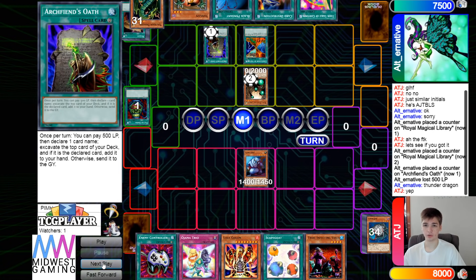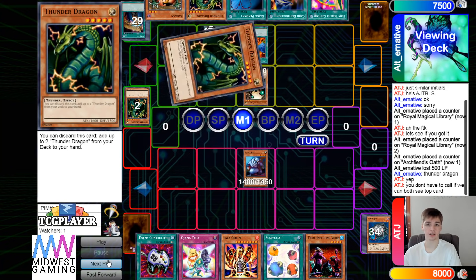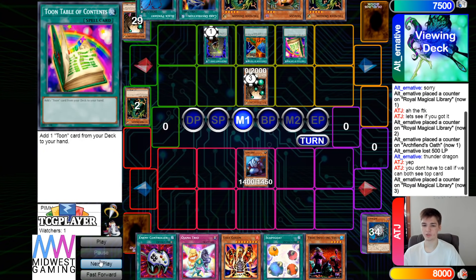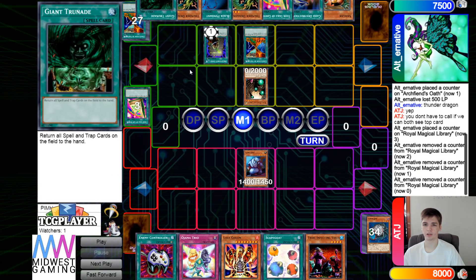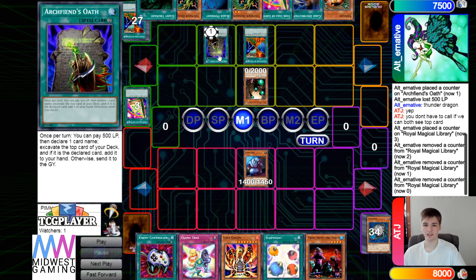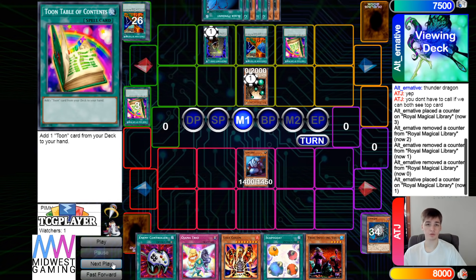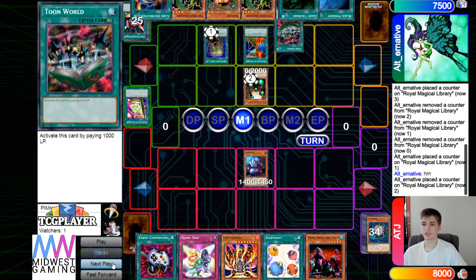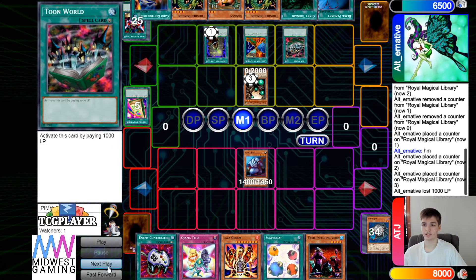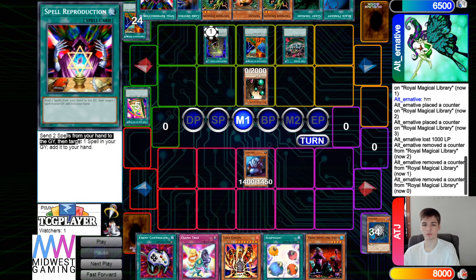They normal summon, activate to flip the decks, then activate oath to get thunder dragon. Thunder dragon is used to add thunder dragons from the deck to hand. Then they activate toon table to grab toon table, and use the effect to draw — this is great in the deck because you can bounce it and use it again for another draw. Toon table grabs toon world, gaining a bunch of spell counters. Then they activate, pay a thousand, and use the effect that sends two spells from hand to graveyard and adds one spell from graveyard back to hand.